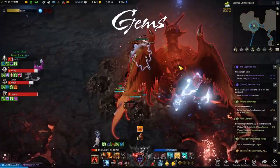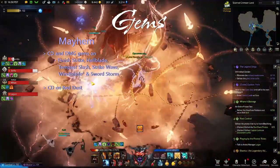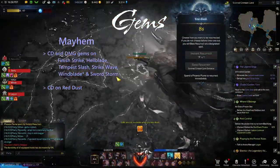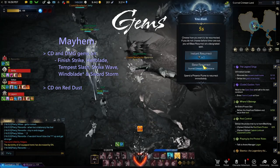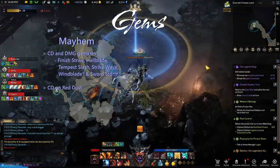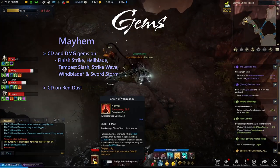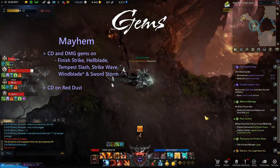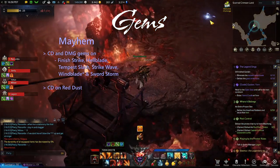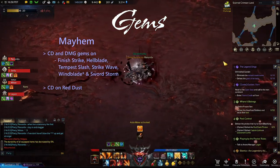Now we can talk about gems for each build. Just like with most classes, you stack damage and cooldown gems on your hard hitters. Starting with Mayhem, you will want to max cooldown and damage gems for Finish Strike, Tempest Slash, Hellblade, Strike Wave, Windblade if you have it, and Swordstorm. You do want a cooldown gem for Red Dust, just no damage gem. I would prioritize gems on Finish Strike, Hellblade, and Swordstorm early game as those are the main damage abilities. Then you can go ahead and skip Chainsword, Mountain Crash if you have it, and Charge as they're mostly utility abilities.